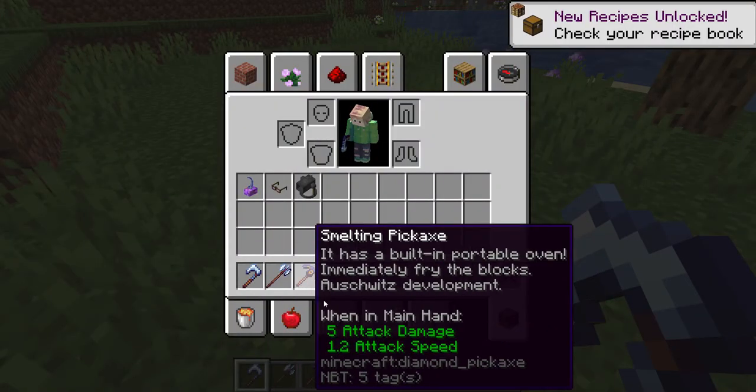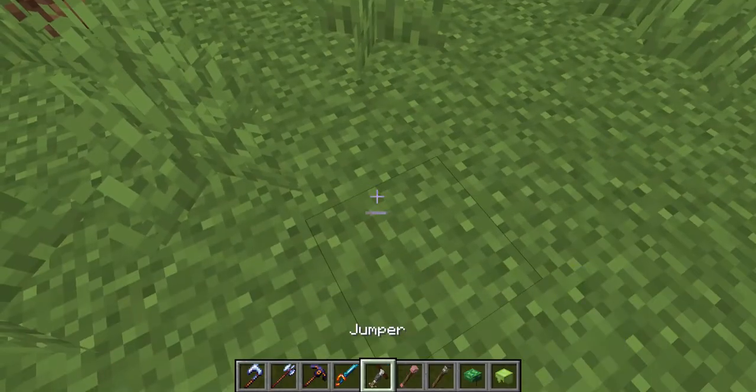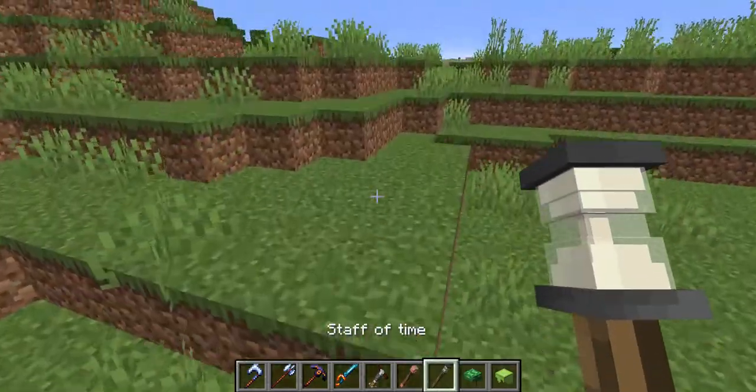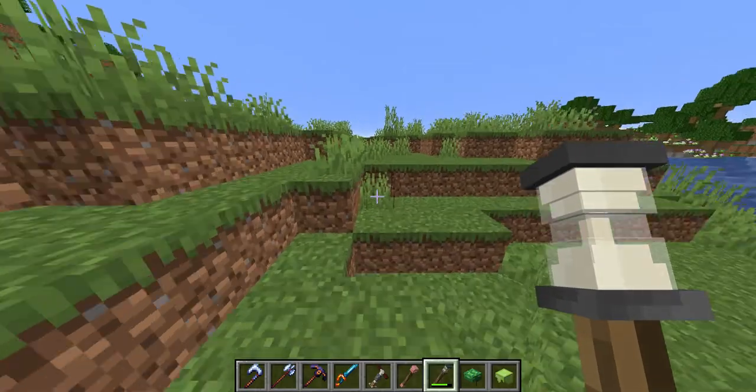So yeah, these are basically just things that you can use. This is going to show you something here. And this is a stamp. I think you are. This is the street at least.